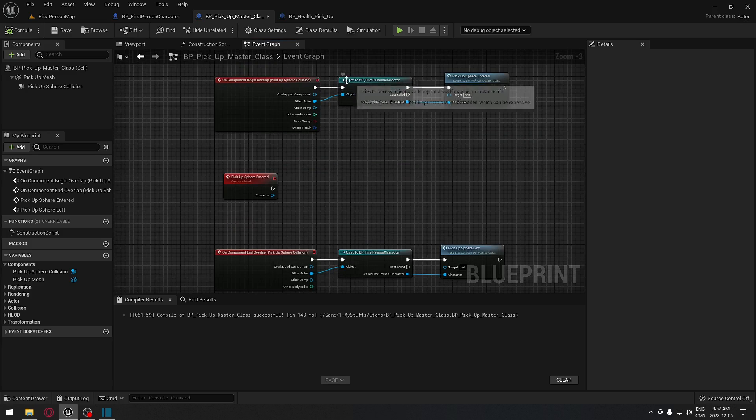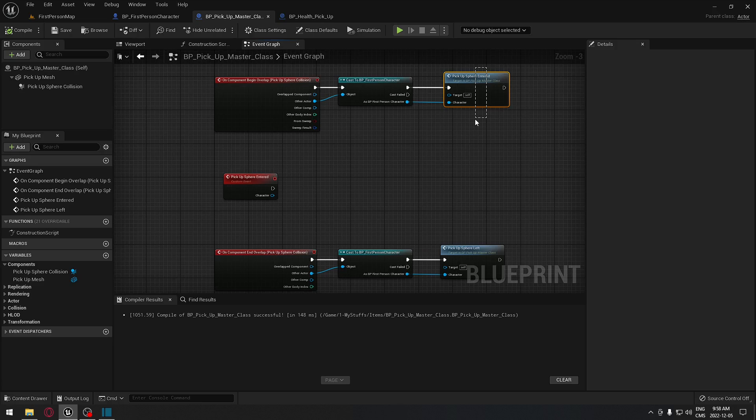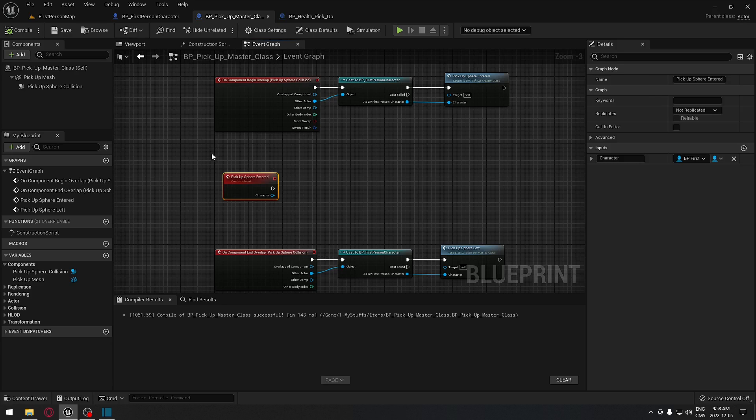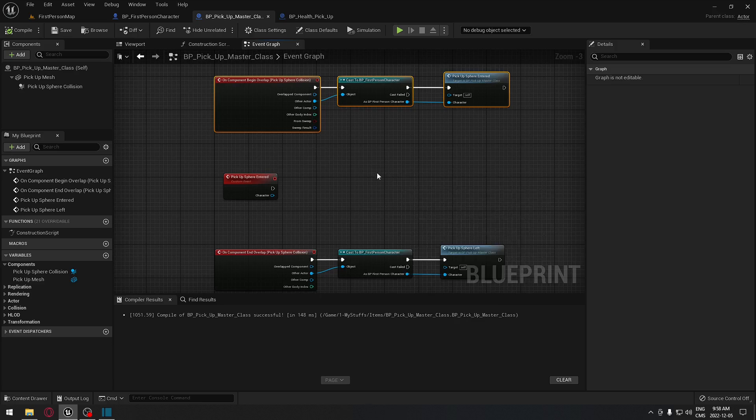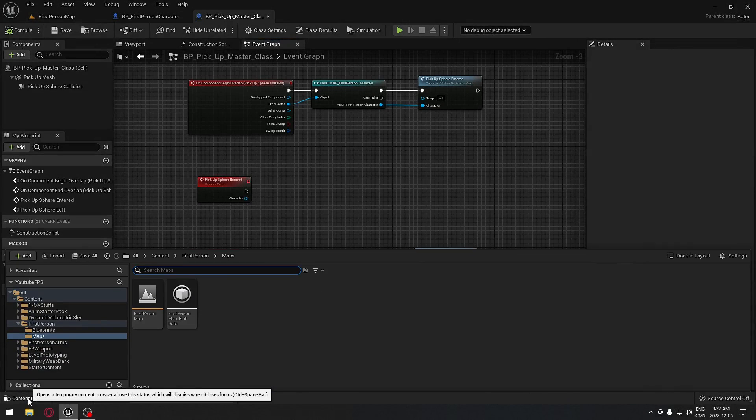What this code does is: every time our first person character enters the sphere pickup collision, it's gonna go to the pickup sphere entered event. From the child blueprint that we create from this master class, we get this custom event to continue our code. For the health pickup child blueprint we get this and continue the code to gain some health. Instead of always redoing this code in every single blueprint, we use child blueprints from this master blueprint.